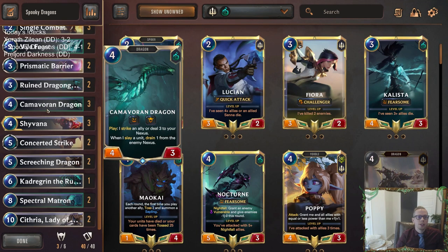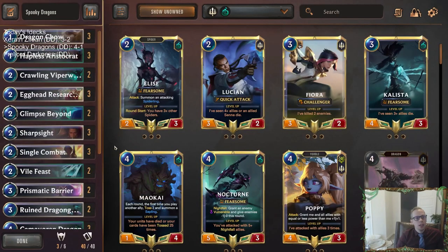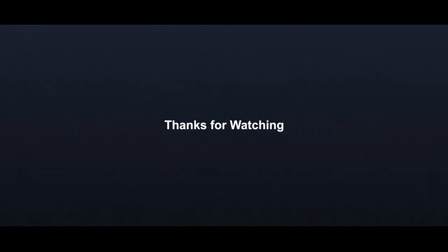Camovor Dragon — talk about a card that really looked good and really performed well. The Drain was really important against the Puff Cap decks, and it got super big super fast, and it had the Fearsome keyword too, which was also very important. Really good looking deck there with Spooky Dragons, only using Shyvana as the only champion, and it still worked out well. For those watching later on YouTube, hit that like button, leave those comments, and let me know what you think of Spooky Dragons. Hopefully you enjoyed the deck — as always, thank you so much for watching, and I'll see you for the next one!